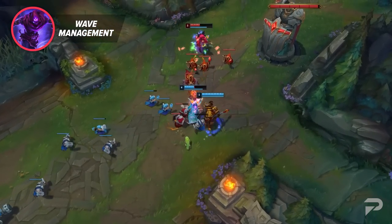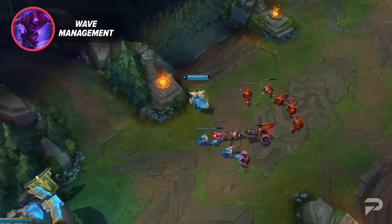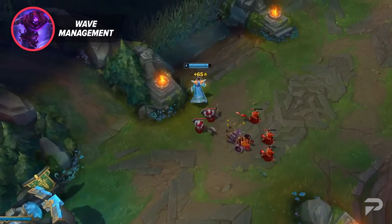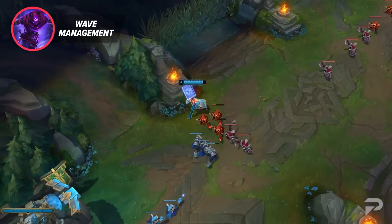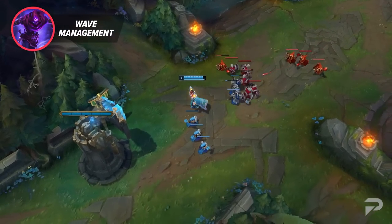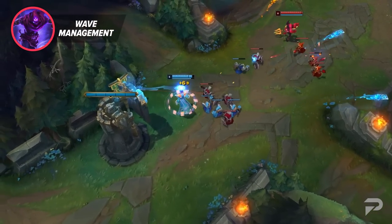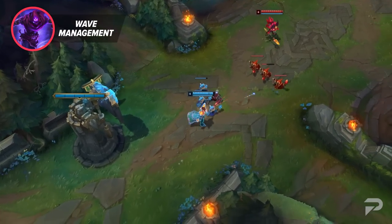Let's use a classic hard counter as an example. Twisted Fate is usually considered nearly unplayable against Fizz. But there is a way to make this matchup super free for TF. It's as simple as getting the wave to push towards you early on, usually by getting Fizz to trade against you at level 1 or level 2. Then go for a freeze right in front of your turret, even if that means tanking the wave for a few seconds while you wait for the next set of minions to arrive. Once you have the wave here, Fizz's advantage goes out the window. What makes Fizz so good against TF is his E. When TF throws out his gold card, Fizz can dodge it with his E, then land on TF and take a really good trade. But when you're under turret, he obviously can't do that. He also can't break the freeze — his E is his only AoE ability. If he tries to use it on the wave, he's open to your gold card Q combo. Any time he walks up to last hit, you get to pelt him with autos.